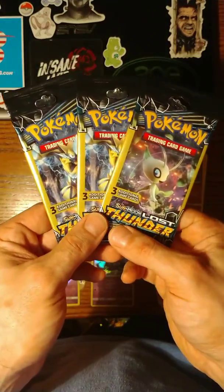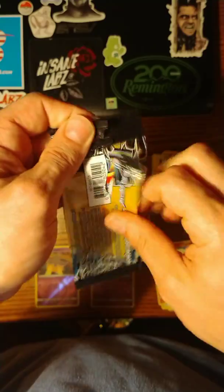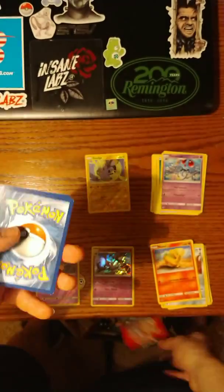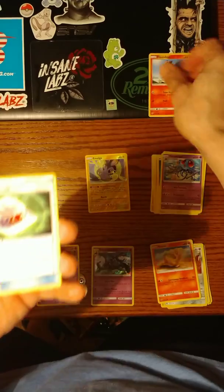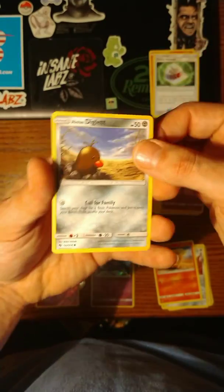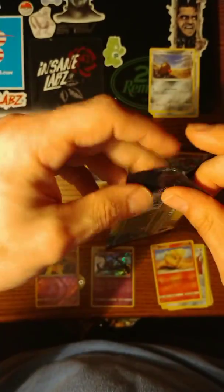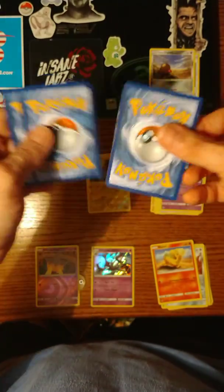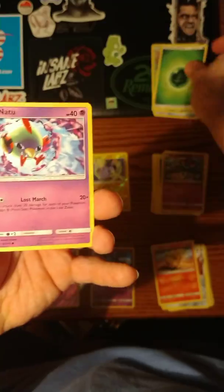Alright, we've got three left — three Sun and Moon Lost Thunder. Hopefully we can pull an Ultra Rare, a Secret Rare — any of those would have been really cool. We've got a Houndour, a Choice Helmet, and an Alolan Diglett. I almost have a full set of both Lost Thunder and Team Up, so a lot of these I will give away. Next pack: a Chikorita, a Leaf Energy, and a Natu.